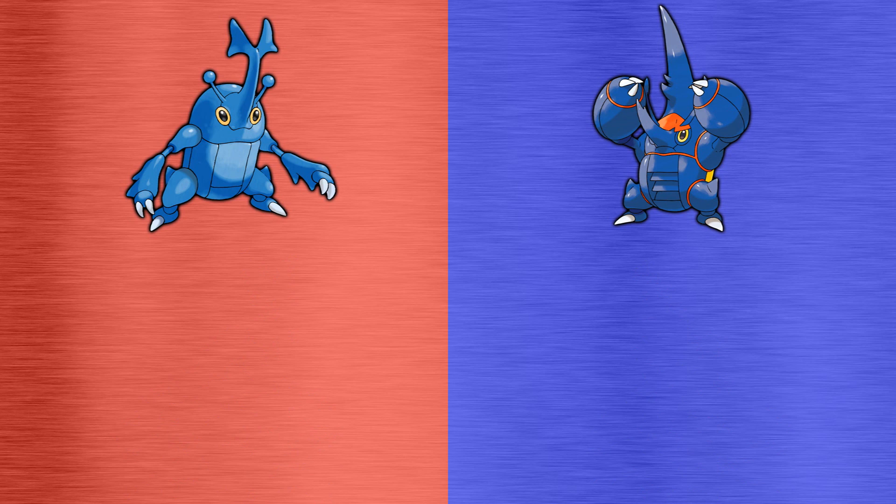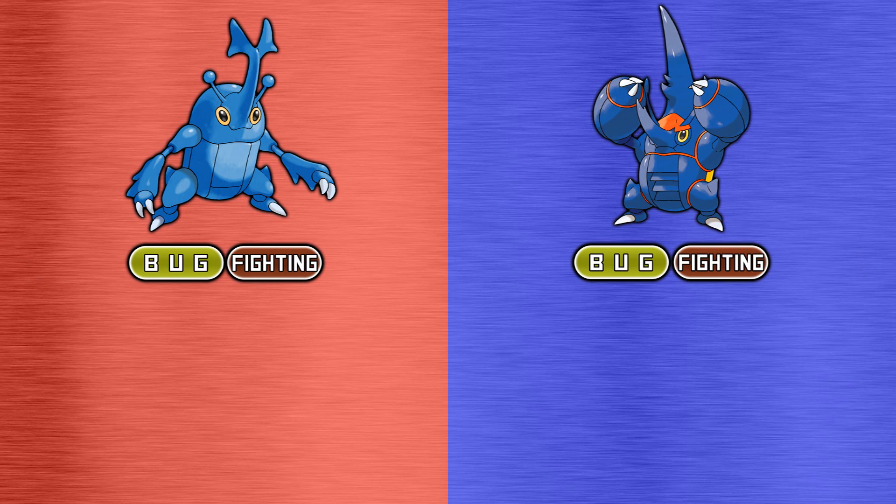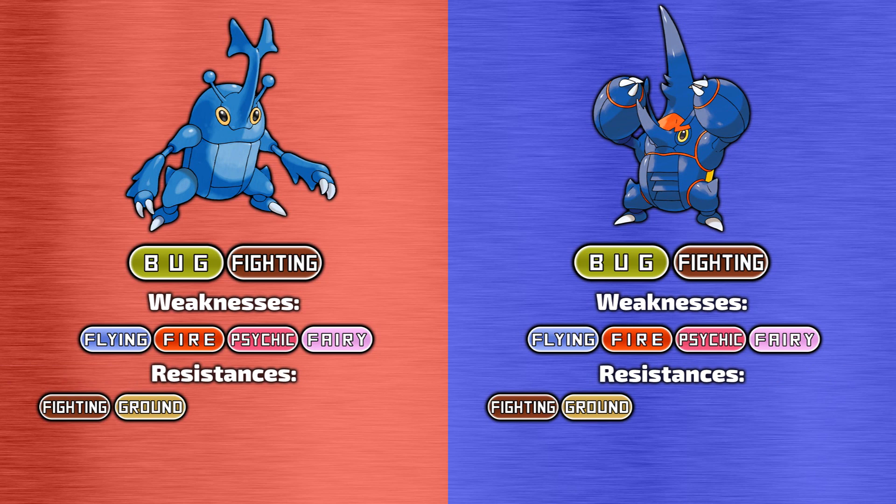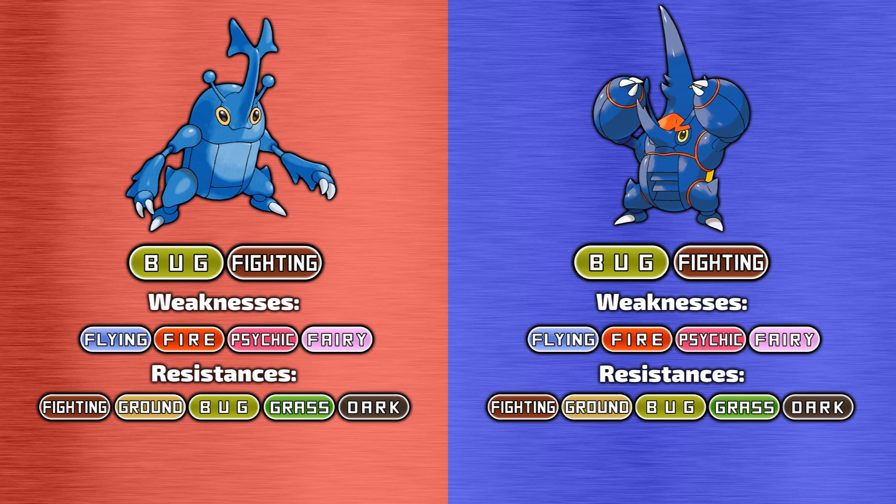Now let's take a look at their typing, weaknesses and resistances. Both of these Pokemon are dual type bug and fighting Pokemon, so this section will be fairly short. They're both weak to flying, fire, psychic and fairy type moves, with the flying weakness being a four times weakness. They both resist fighting, ground, bug, grass and dark type attacks, and of course have no immunities.